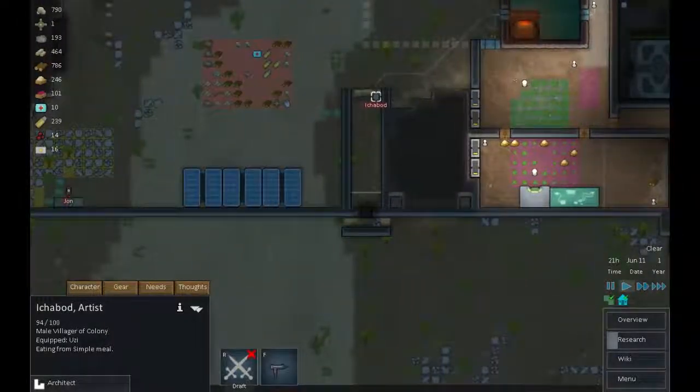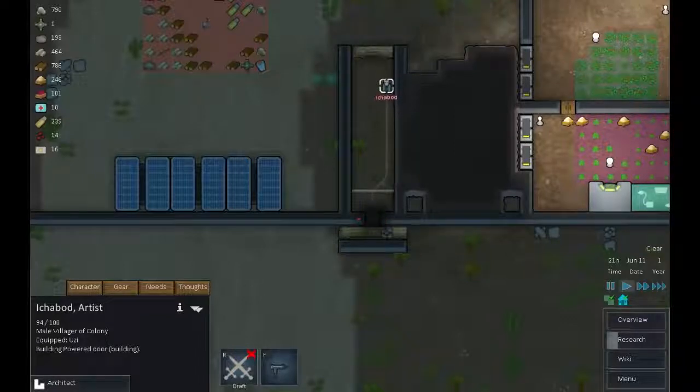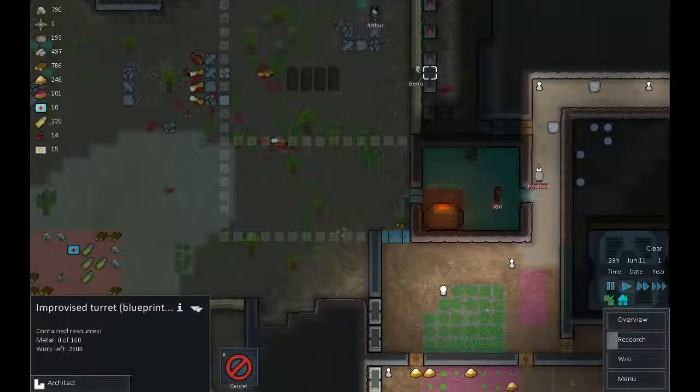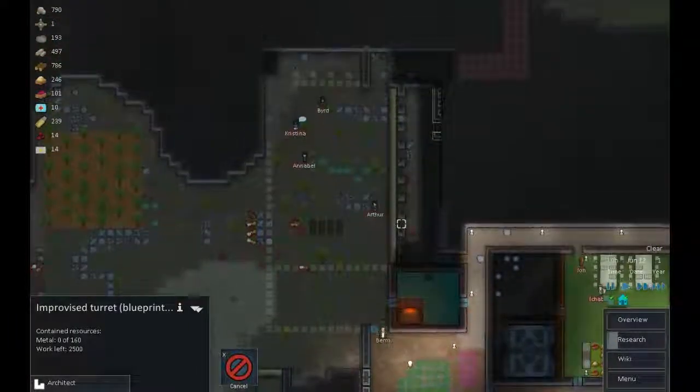John's back at work breaking down some rocks. Ichabod, what are you up to? Eating - no, I need that finished I'm afraid. I know you're hungry, but the sooner we get that done the sooner we're likely to get through this without losing all our power. So that was our first big test of our defenses - I think that went very well, a bit ad hoc, but this has already proven its worth. And we're actually building a turret now after the event. Our haulers can get rid of this stuff in the morning and we can get back to where we were.